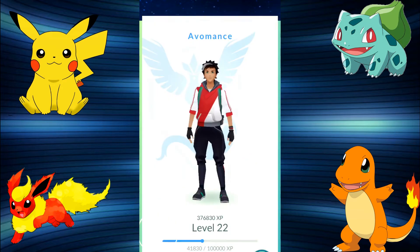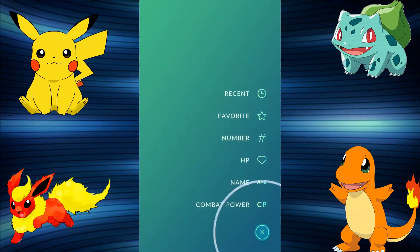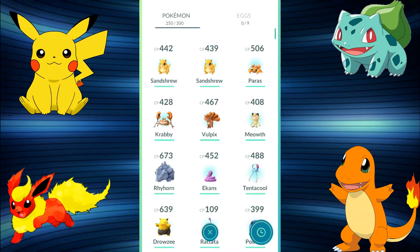On our way to level 23 where the Pokemon are really going to pick up. Looking at our recent Pokemon, we've got the nine we just hatched: a Tentacool, an Ekans, a Rhyhorn, a Vulpix, a Krabby, a Paras, and two Sandshrews. A bit of a shame on the Sandshrew front but I'll take it. It's time to get back to Pokemon base for IV calculation and awesome evolutions.